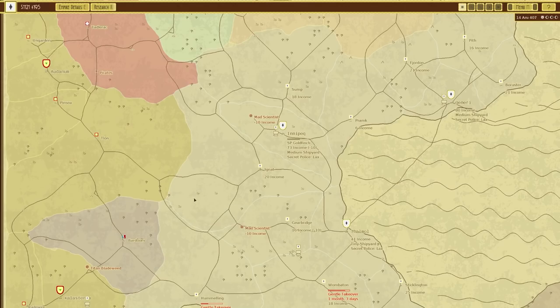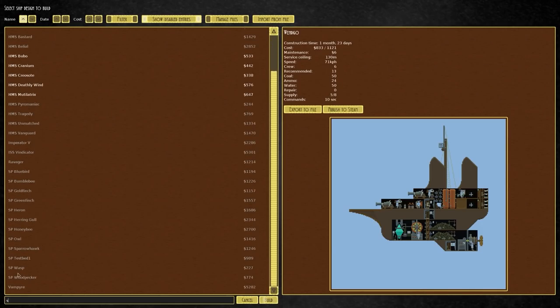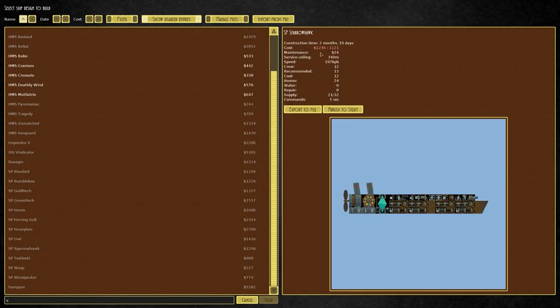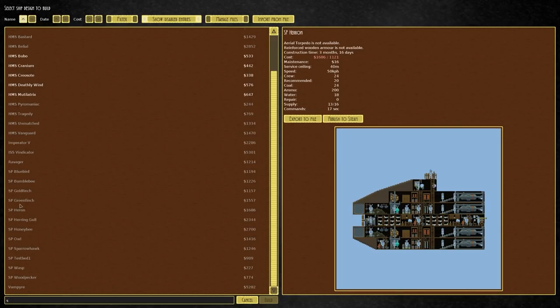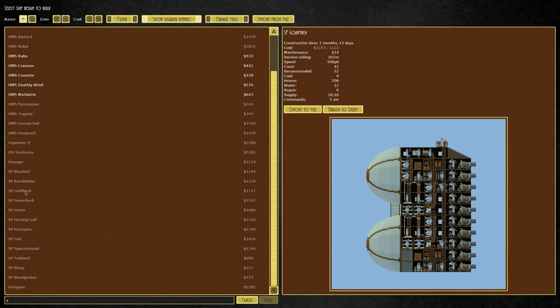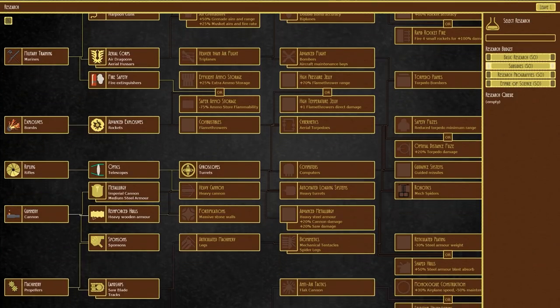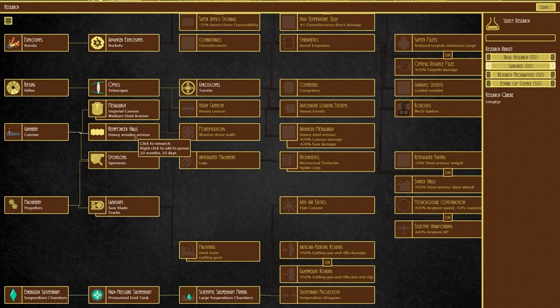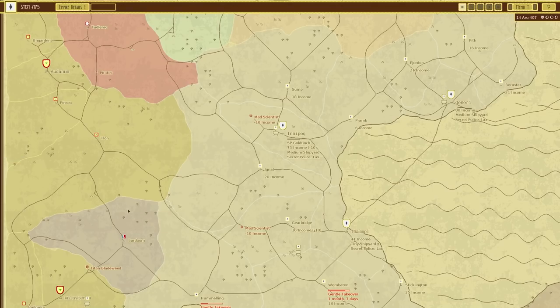Let's work this from a building ship point of view. We can now make a Sparrowhawk. Herring Gull needs steel armor. Heron needs aerial torpedo and wooden armor. Bluebirds needs steel armor. I'm thinking armor — we'll have to go from heavy wooden armor to medium steel armor. Yeah, let's do that.